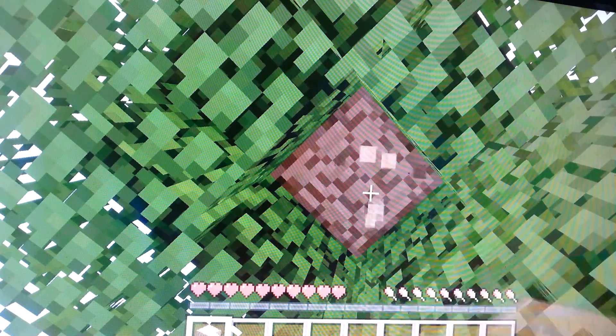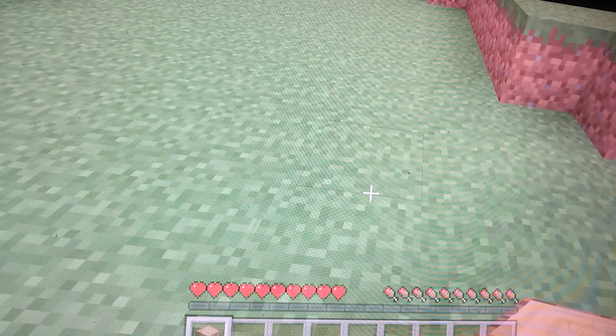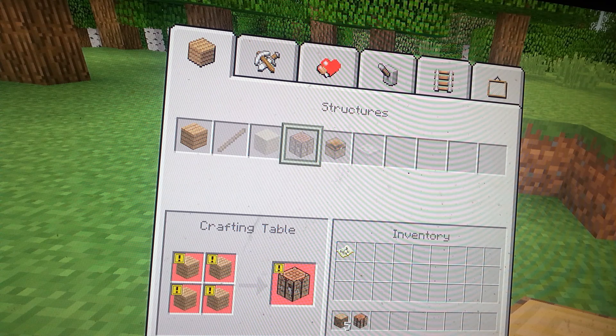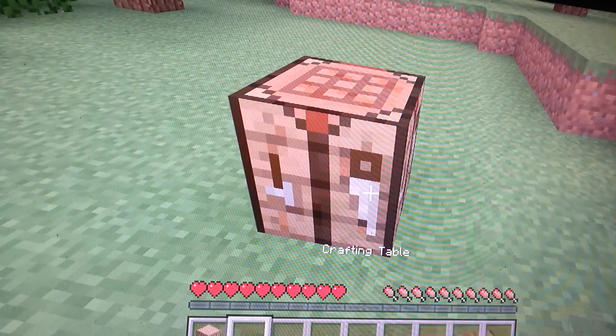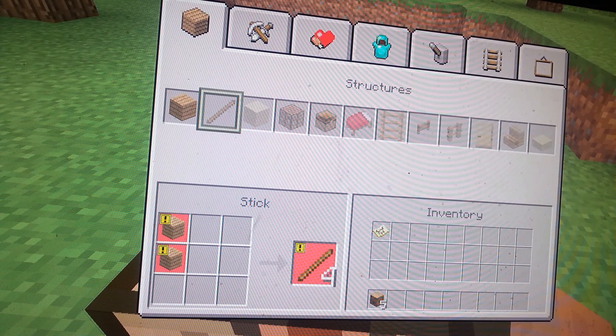We'll start by making the crafting table first. You'll see it right here, possibly in the inventory. But first we have to do this, and after that you'll probably get your achievement. You also still need this to get your wooden pickaxe.